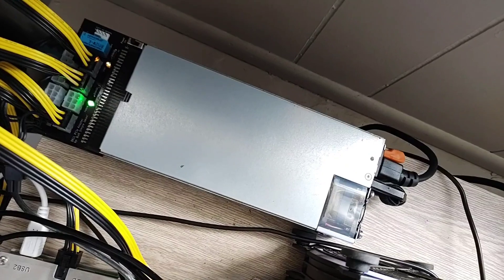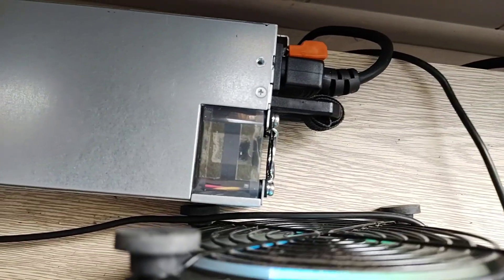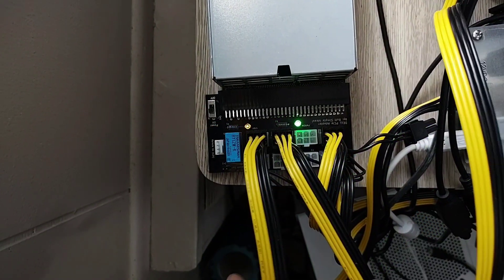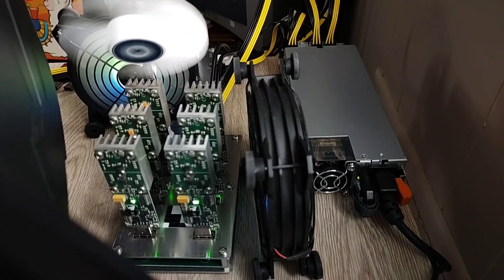It's a server power supply. I'm also running a breakout board with it with the 6-pin connectors. I got this off of eBay. The PSU was refurbished, probably around $18. The breakout board was like $20 after shipping. So all in all, around $40 after shipping. It puts out around 900 to 1,100 watts of power.